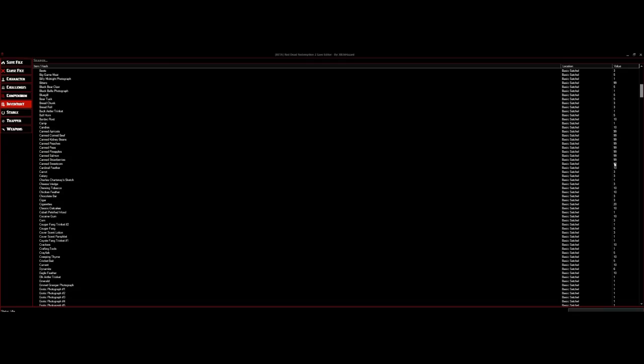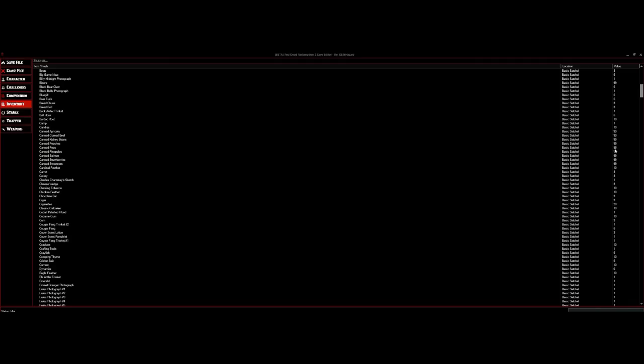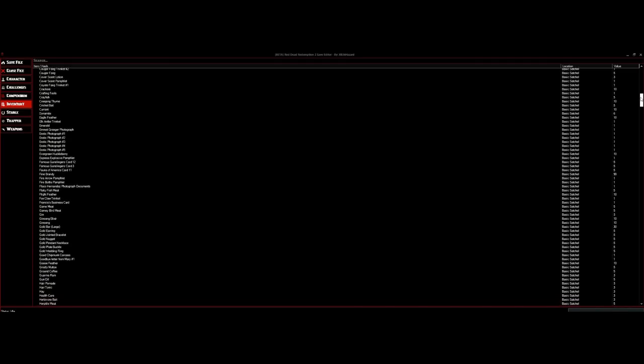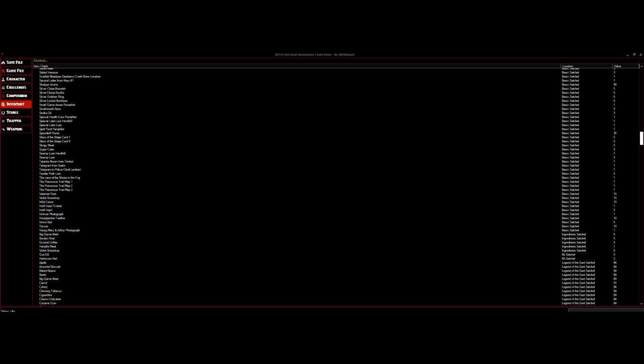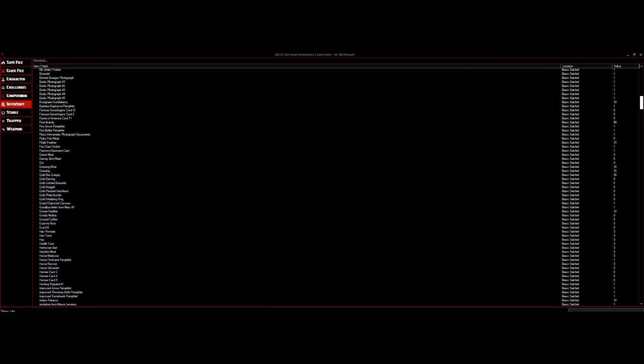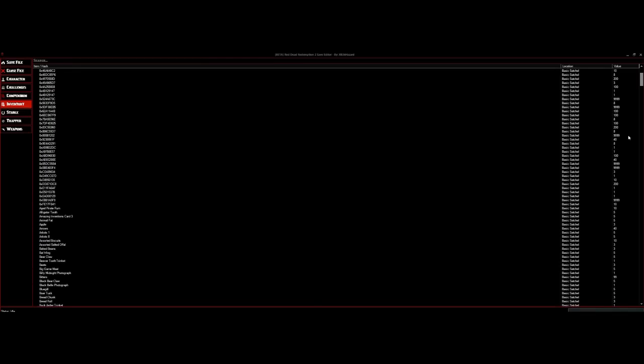I have a couple of things already set at 99. We're going to look for those things in my satchel as well. I'm not going to change all the other values to 99 because that will take too long — we're just going to look for the ones I have preset to 99 once I found that a lot of things weren't sticking. We're also going to keep an eye out for anything in my satchel that says 9,999.